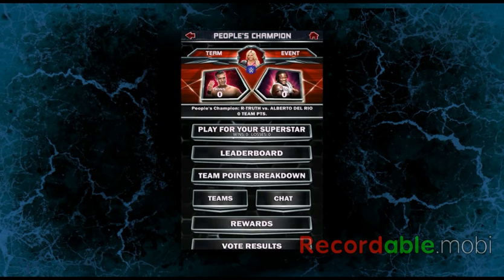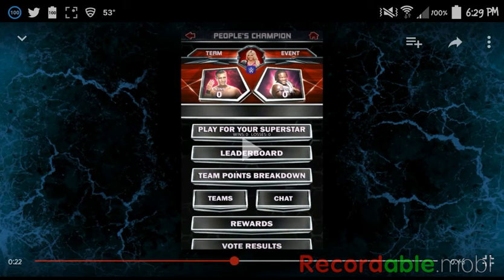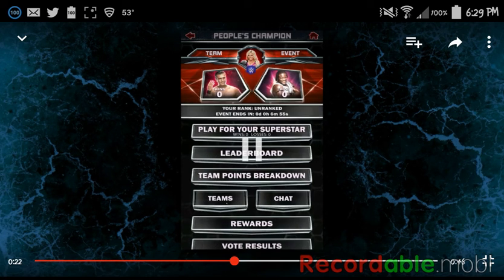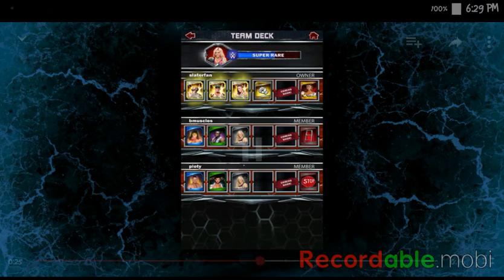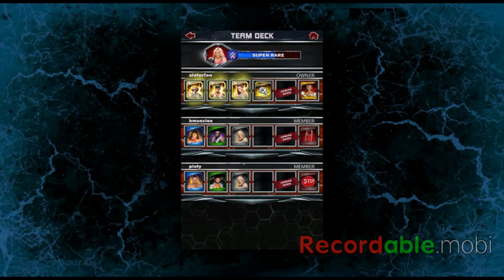Looking at the layout, it has vote results, rewards, team chats, team point breakdown, leaderboards, and play for your superstar — like the regular PCC. In the team deck, look very closely — it has a legendary Bailey card right there. We know the fourth slot is for free enhancement but don't know what the fifth slot is for yet. The update will probably come this Thursday.